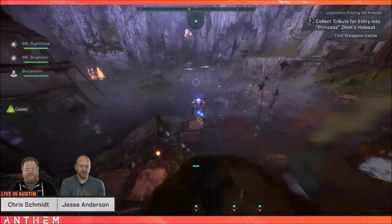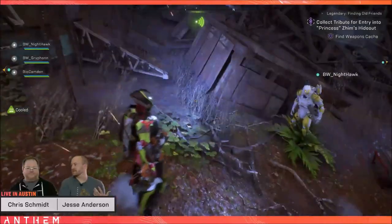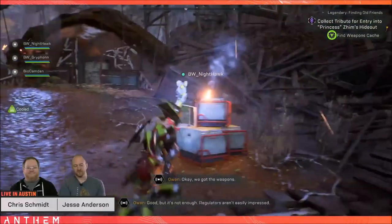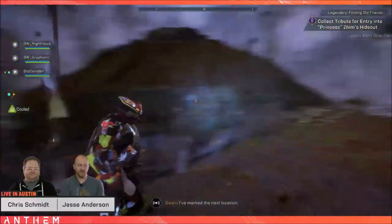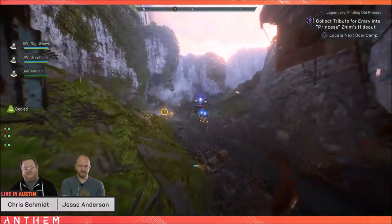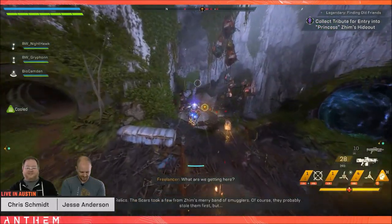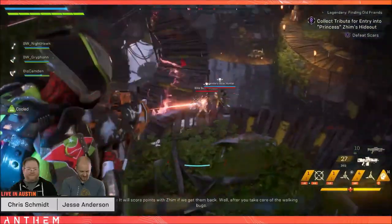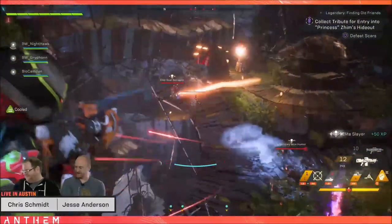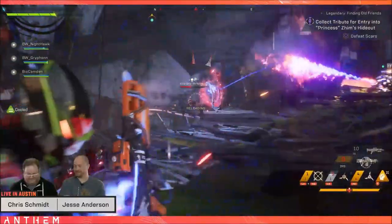Fog walls — the bane of my existence, especially in the Temple of Scar. The current workaround is to open your map and hold Square on PlayStation to respawn on the other side. As of next week's patch, this should hopefully be fixed. If you do find a fog wall, please report it, because as far as the devs are aware they've caught all of them — any remaining ones will be fixed in patch 1.0.5.